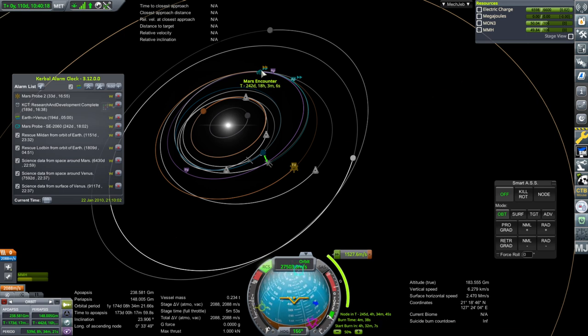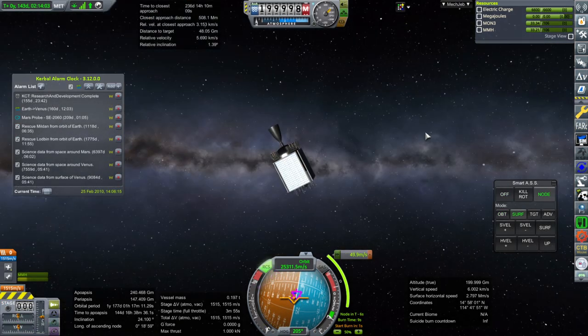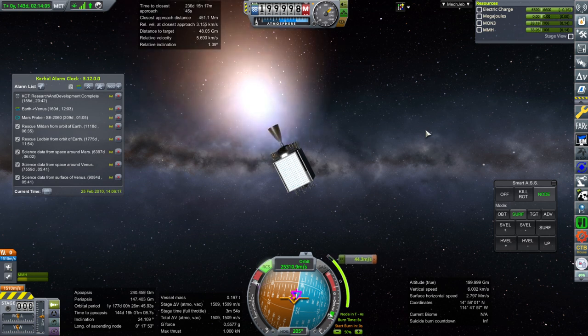We did not get the early encounter before the R&D building upgrade. So we're going to have to deal with the Venus window first. We know what we're launching, so we'll deal with Mars Probe 2, build a couple more and call them Venus Probes, and launch those. SAS on, throttle up. We have completed the R&D building upgrade. We're a little ahead of the Venus window, but it's more convenient and gives us time in case we need to use the alternate.